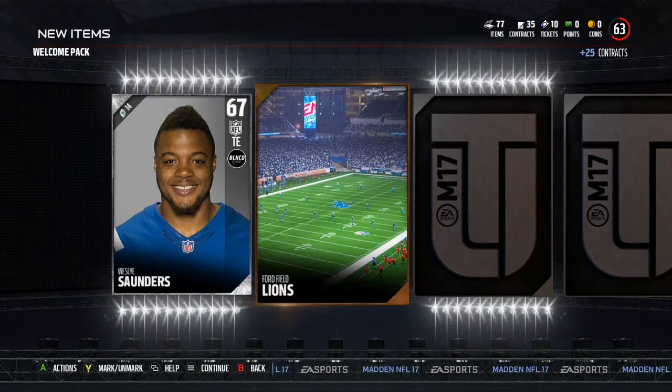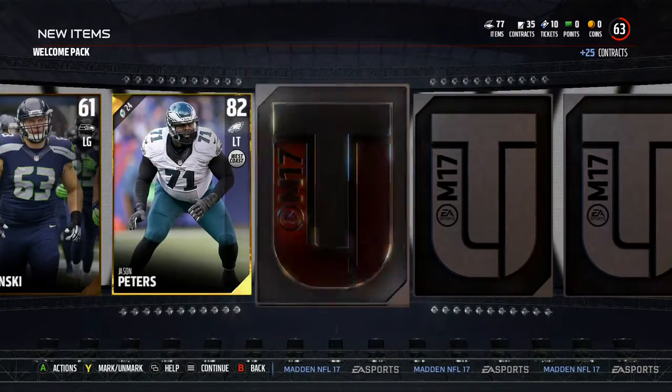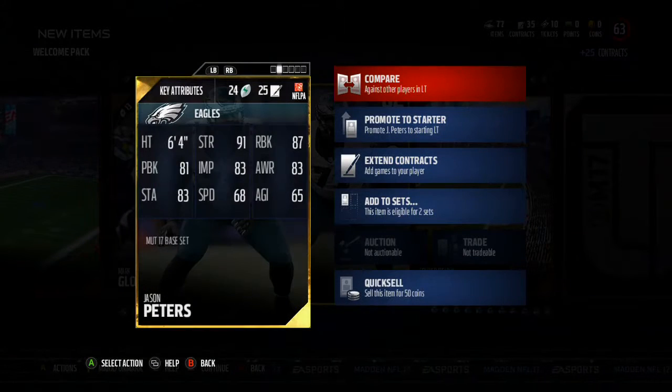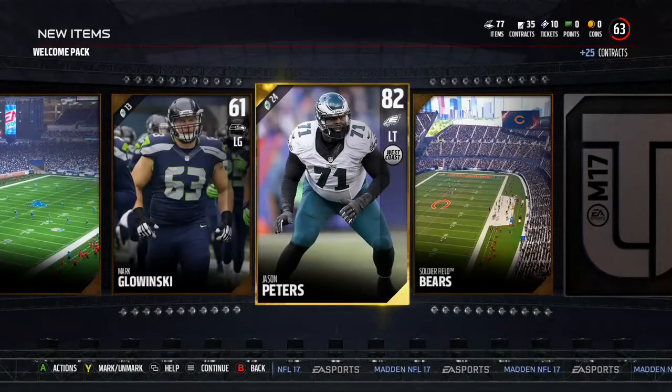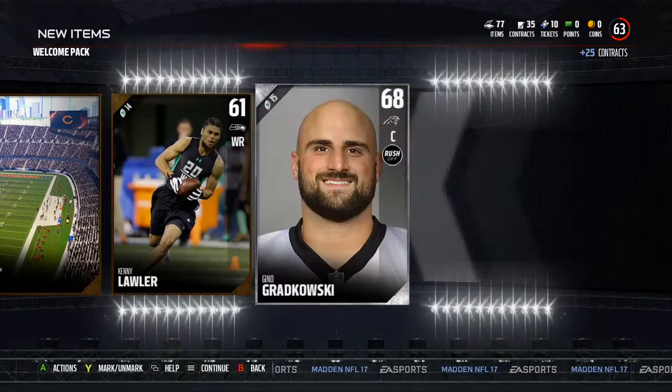This is the pack that you get when you hit 50 coins — that 50-coin pack. And we ended up getting a Jason Peters, who was actually 82 overall. Jason Peters was actually fantastic — an outstanding pull right there. I couldn't believe I even got that pull. I just see the stats right there: 87 run block, I believe 81 pass block. An outstanding card.